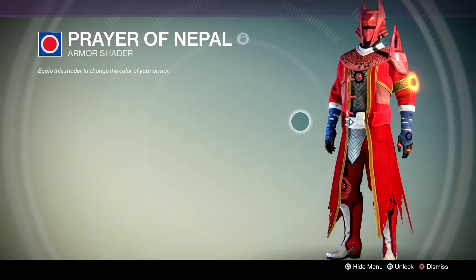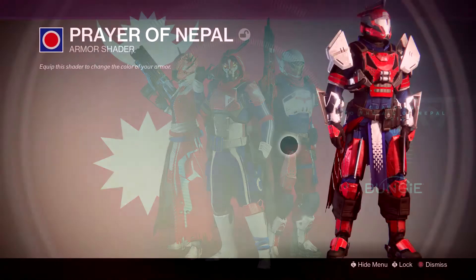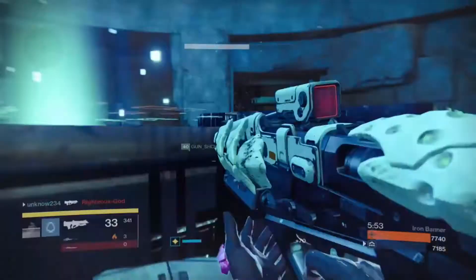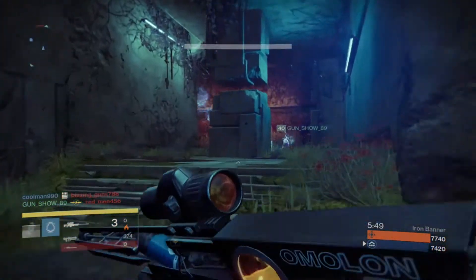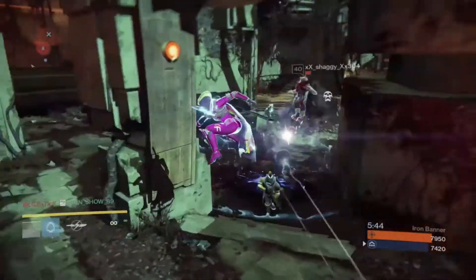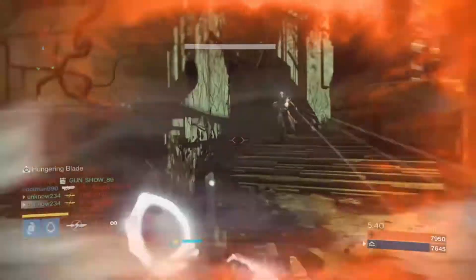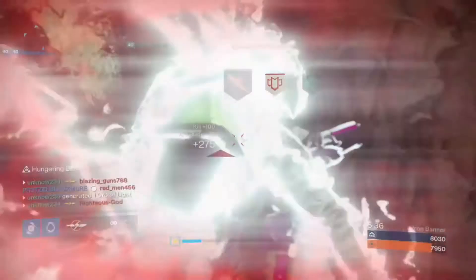Number 1, Prayer of Nepal. This shader was acquired by donating to Bungie's Nepal Relief Fundraiser before May 24th. After the tragic earthquake that decimated Nepal, Bungie stood up a relief effort by selling t-shirts that would come with a shader and emblem, donating all those profits from sales to those affected by the earthquake. It was only available for a very short period of time, meaning only a small percentage of the player base managed to get this shader, making the Prayer of Nepal the rarest shader in Destiny.